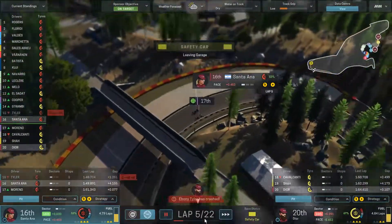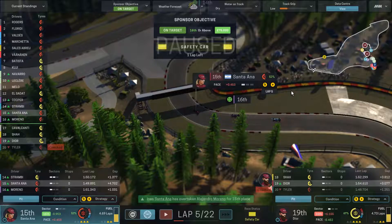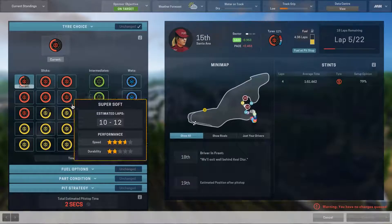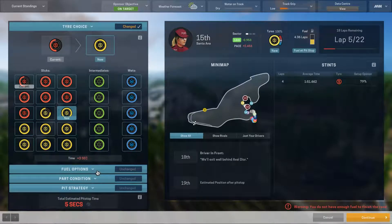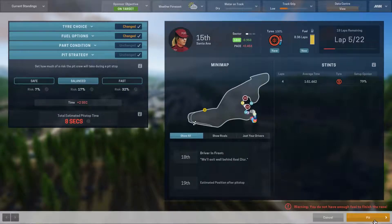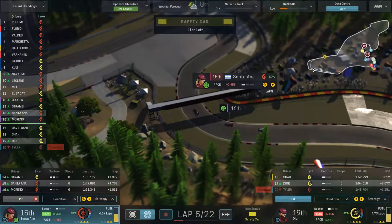She's churning through those tires somewhat quickly. A car in fifteenth is queuing a pit — we do have a safety car out, so I think that's the time to pit with Santana. We're going to take another set of tires. Do we take softs knowing we'll be out under the safety car, or super softs? I'll stay with super softs and take the eight-second pit. I should have been flogging her engine but it doesn't matter now because we've got a safety car.